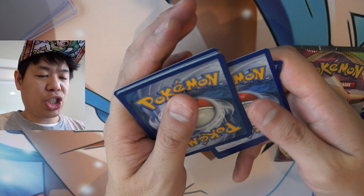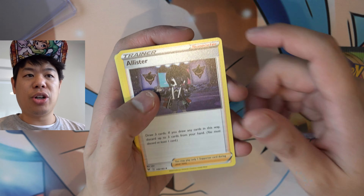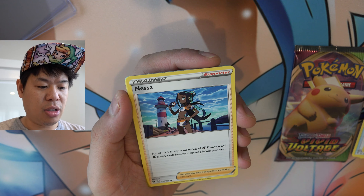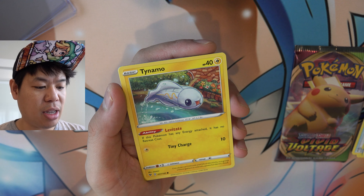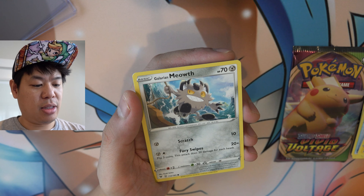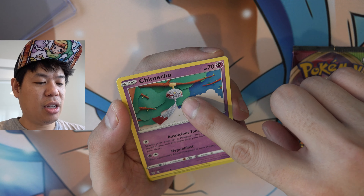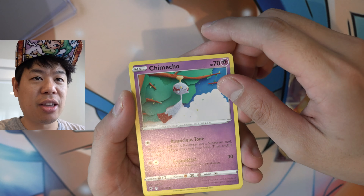One, two, three, four. What energy? Fire. Fighting. Trainer card — we got that one earlier. Look at that guy eating a little fish — 60 damage, what the heck? Another trainer card. Flareby, 10 damage. That's it? Come on, you got to do more damage than that. That doesn't even look like a Pokémon, guys — that looks like a hacky sack tied to a tree or something. What is that?